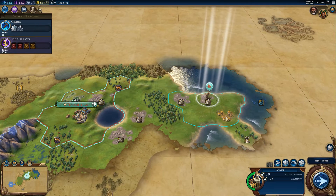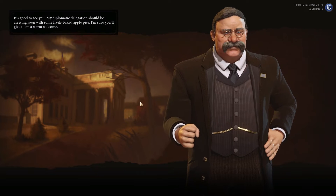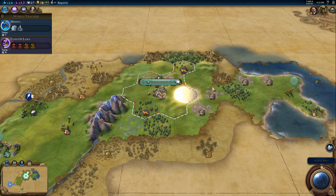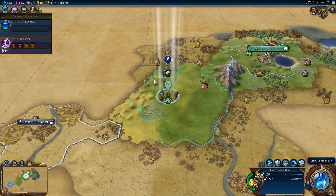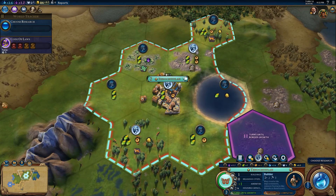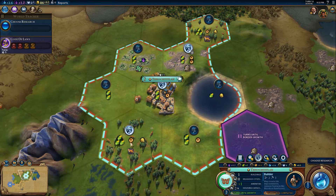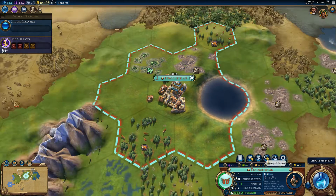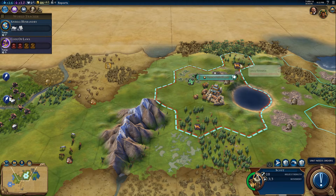Let's have the scout go towards the stone. Knowledge of sailing has advanced — we could have gotten that one pretty easily. Diplomatic delegation — always welcome. What is Tenochtitlan working with its second citizen? We are working this tile and that one. We can't get any more production out of any of the other tiles, so that's okay for now. Let's research animal husbandry so we can get the flint improved as well.